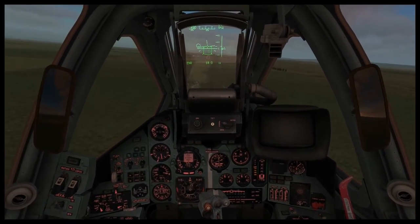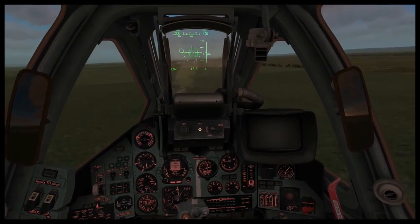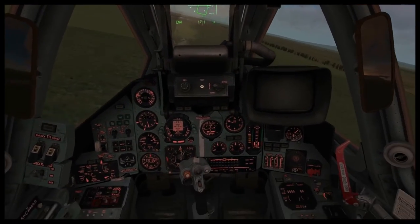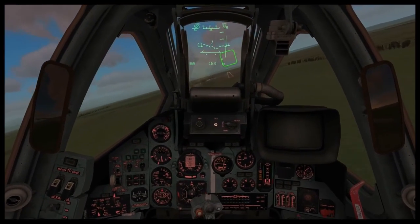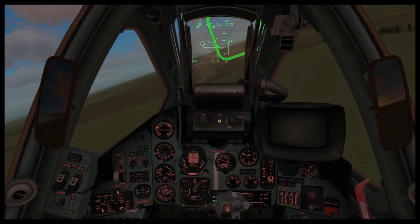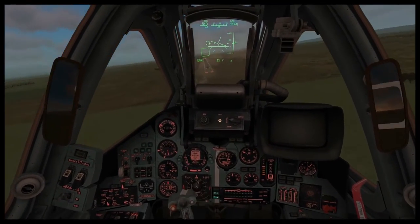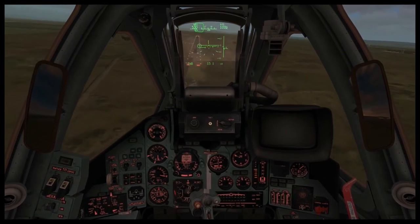In the lower center of the HUD, you can see the range indication to the next waypoint. In the lower right portion of the HUD is the next waypoint number, in this case 15.